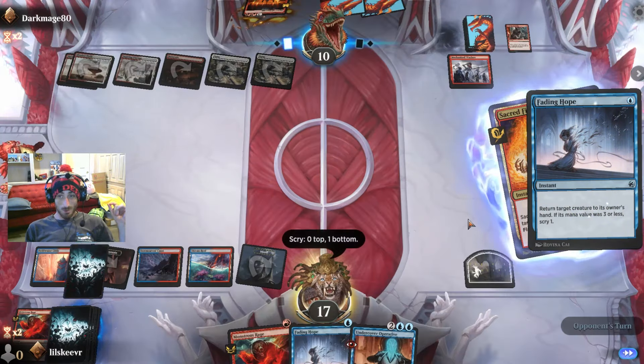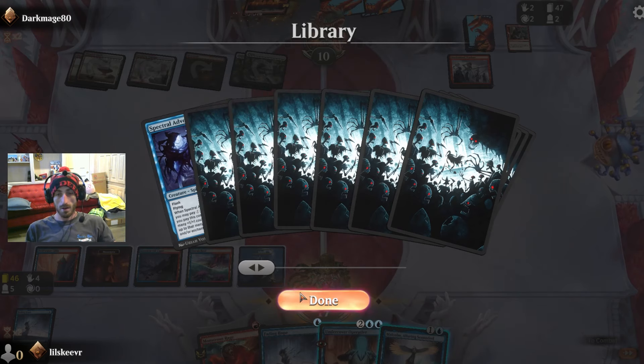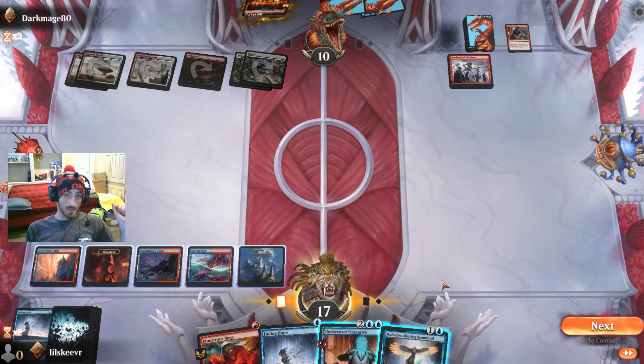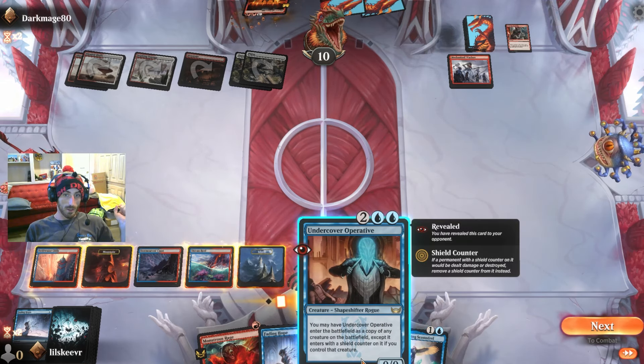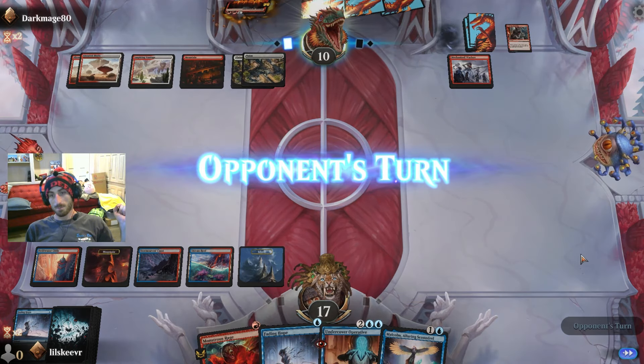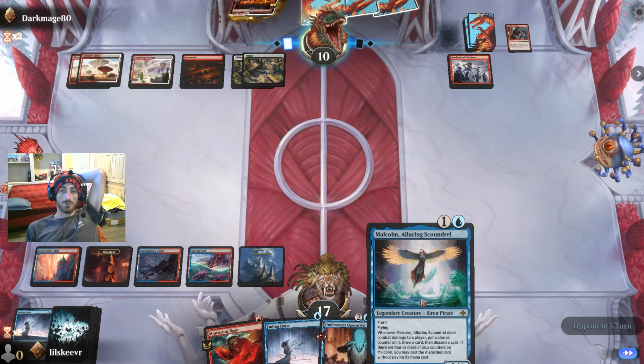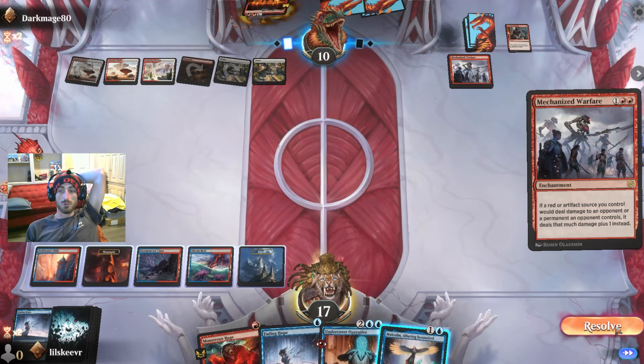That card can protect our Terror, protect our important pieces to help us finish the game — it does have flash as well. This Energizer came out a long time ago, a lot of people missed it. It's not incredible or anything, but yeah — only creatures. Let's flash out the Malcolm and we will allure those scoundrels. Scoundrels will be allured.